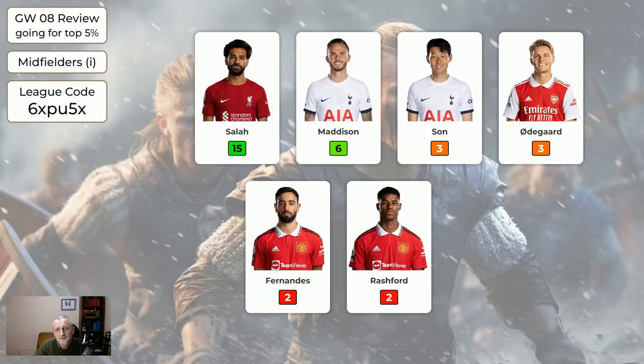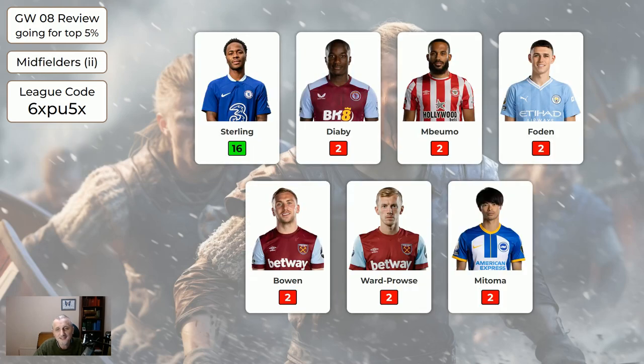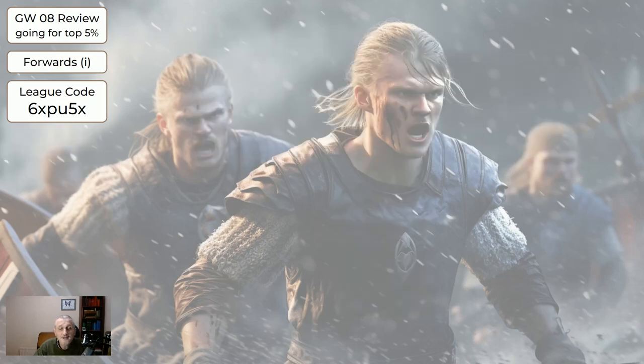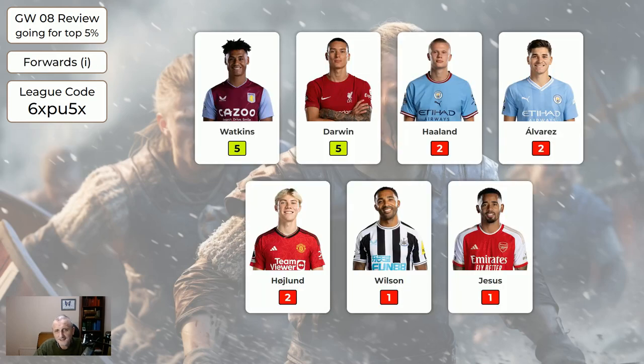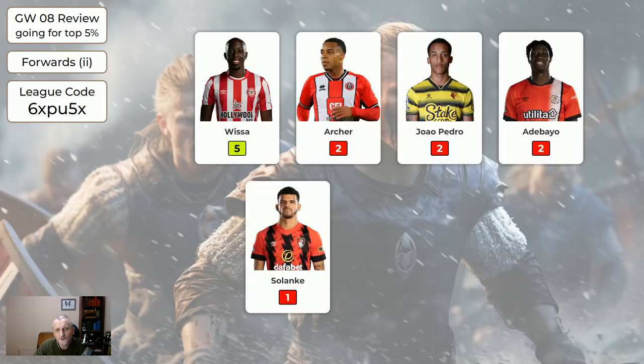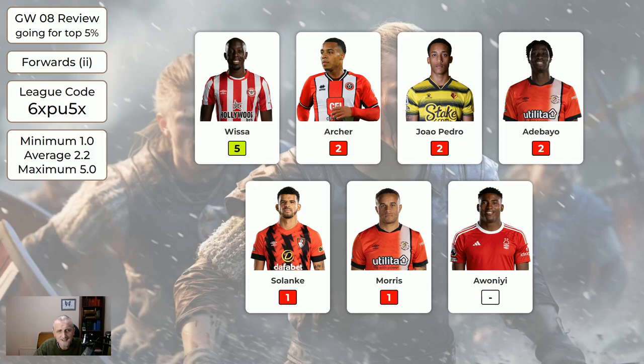Regarding midfielders, it wasn't a great scoring week unless you had Salah — that page averaged 10.4. The second page of midfielders: Sterling did well, averaging eight for that page, but Sterling was the only one that did anything. On the cheaper page, Neto did all right and Gibbs-White got three, averaging 5.6 for two of those. Regarding the forwards, again not great — the expensive forwards averaged 2.6 and the cheaper forwards averaged 2.2.